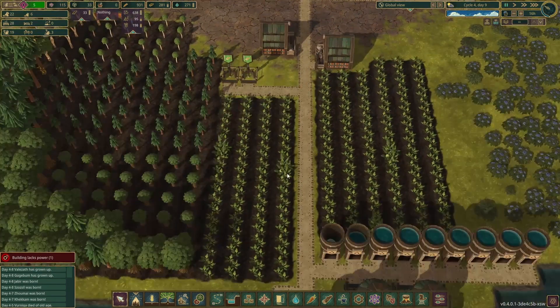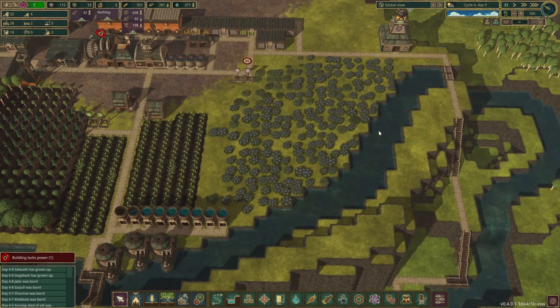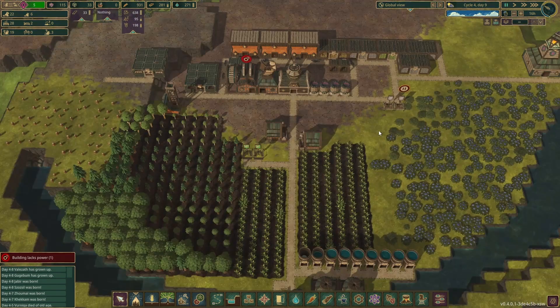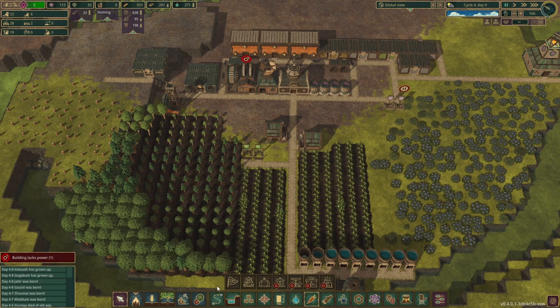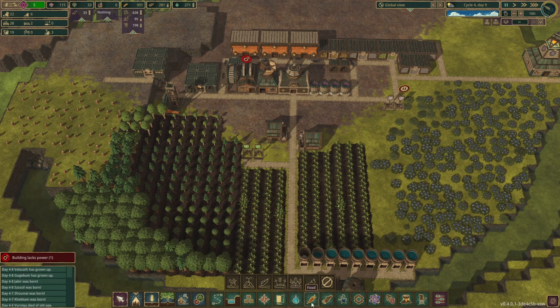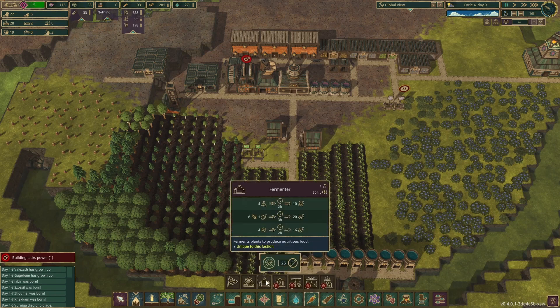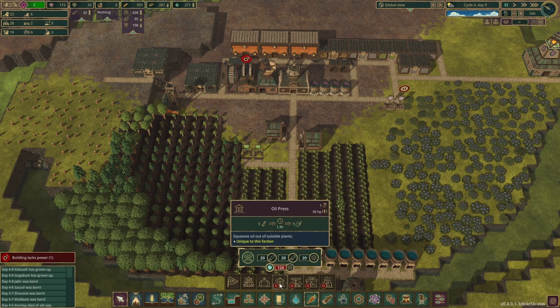As you can tell, everything has changed — at least for the Iron Teeth. Let me go into food: their food is completely different. They no longer have potatoes and stuff. Their crops are now korabi, cassava, soybean, canola, corn, and eggplant, and those all have to be processed differently.